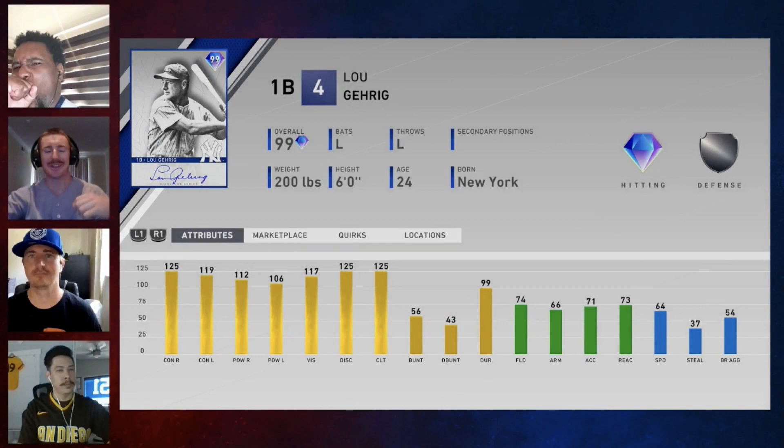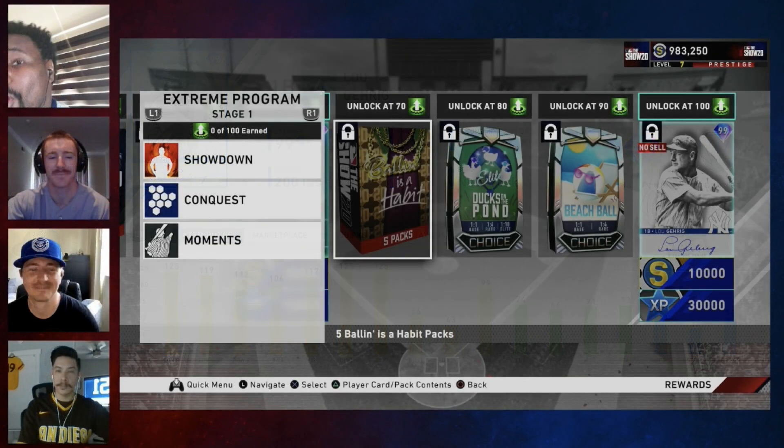And then finally, the Iron Horse, Lou Gehrig. I thought this was going to be a flawless reward — it came a few days late, they didn't splurge for the expedited shipping. 125 and 119 contact, 112 and 106 power, 117 vision, silver defense, 64 speed. This is a signature series card — it's a one-to-one copy from last year. He was my favorite card of all last season. It doesn't matter — righty or lefty, sweet Lou does the damn thing. All the prestige stats are plus-threes, with the exception of stats that already cap at 125 like his contact against righties.